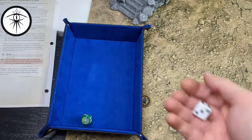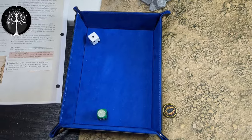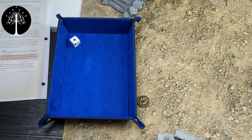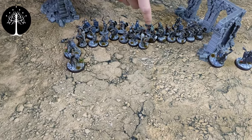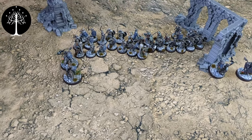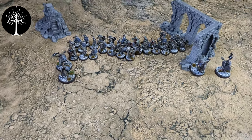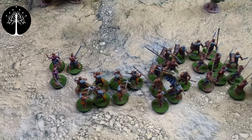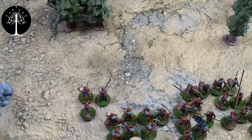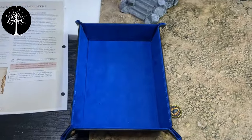Priority roll: Minas Tirith gets a six, Isengard gets a one, so Minas Tirith has priority. Madril called a heroic march in the middle to affect everyone, so everyone moved nine inches forward — big block in the middle. For Isengard, everybody just moved up their six inches since there was no march called. Crossbows are hopefully getting primed to do some shooting. We'll do our priority roll for the next round.